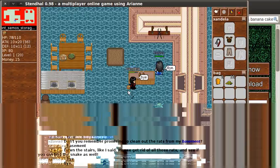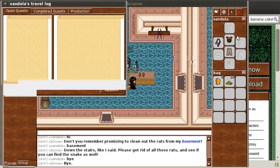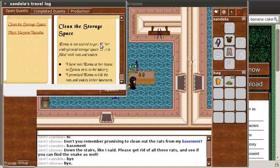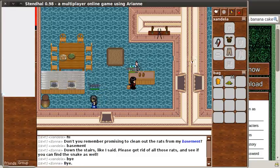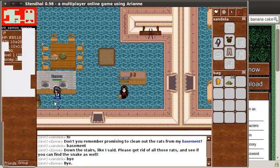But if I want to remember what I was asked to do, I can look in my travel log. Here's this quest that I've got open for her: 'Clean the storage space.' And here's a little description of what I said I would do, and I haven't finished it yet. So I'm going to come back another day, maybe when my skills are a bit higher and when I'm feeling a bit braver. Thanks for listening — I hope you enjoyed the introduction to how to do a quest in Stendhal. Bye bye.